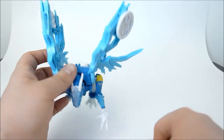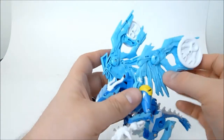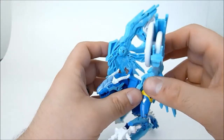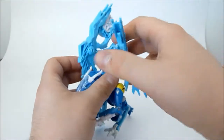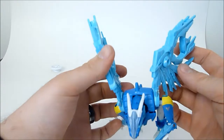He has a firing wing disc gimmick — you just hold it here, push forward, and it fires the disc out. His wings look a lot better without the discs in, so we'll just fire those off for now.